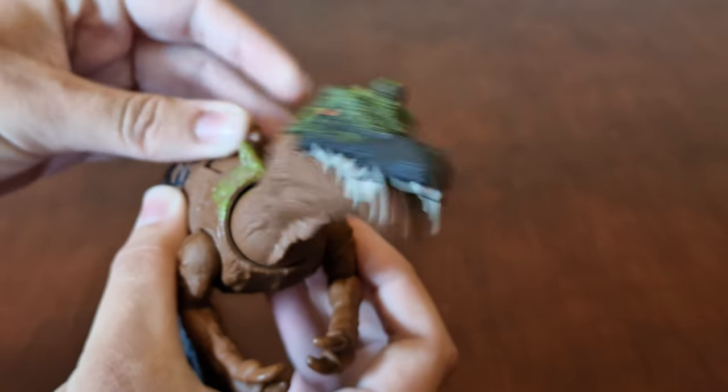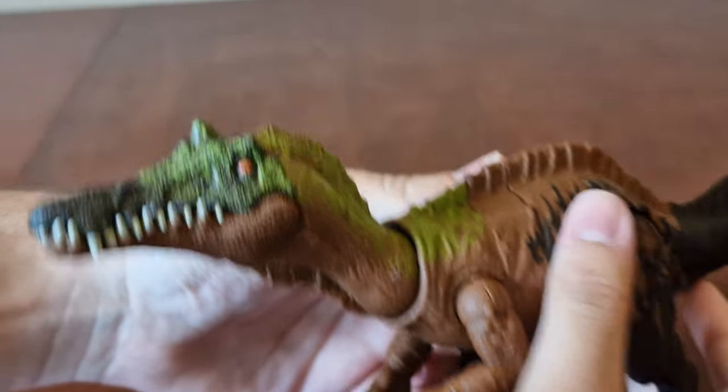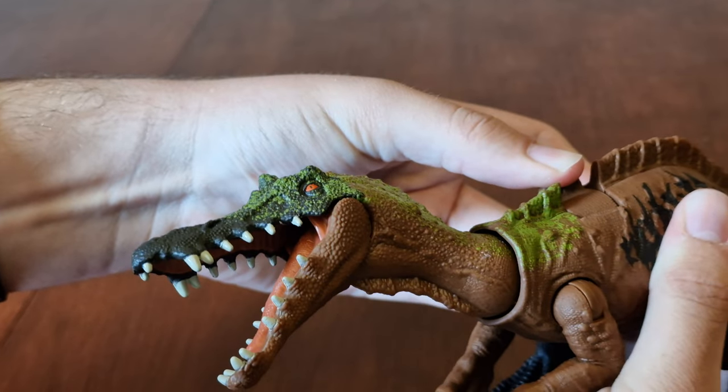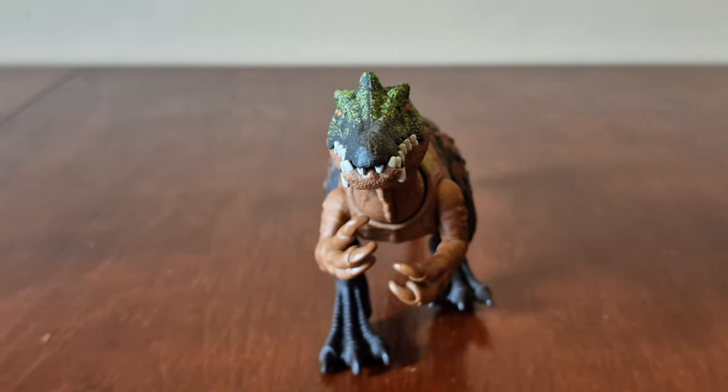You can see inside of its mouth, and here are the head movements when you activate its levels of aggression.